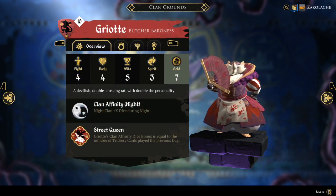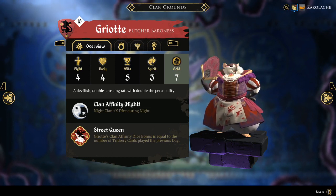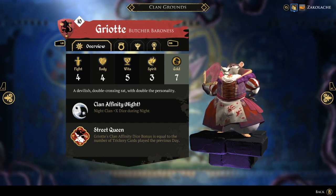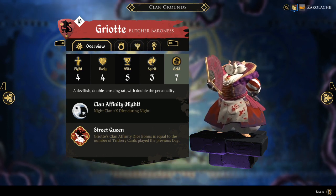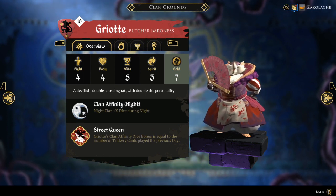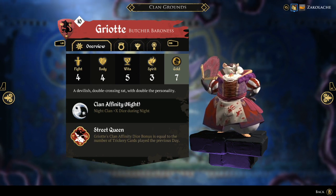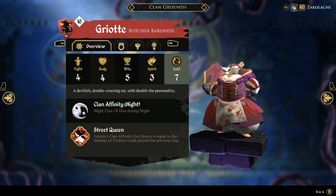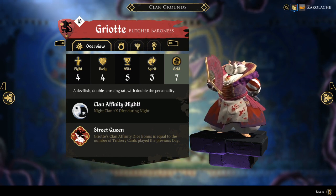Finally, we have Griot, the Butcher Baroness from the Rivals DLC. She is probably my favorite rat. She is the definitive trickery character because of her ability. Her starting stat spread is 4-4-5-3, and that four body can make you a little squishy in the beginning, but the five wits is very nice for keeping a full hand of cards. Her ability, Street Queen, allows Griot to have a ton of extra dice because she gets additional affinity dice at nighttime equal to the number of trickery cards she played during the day.